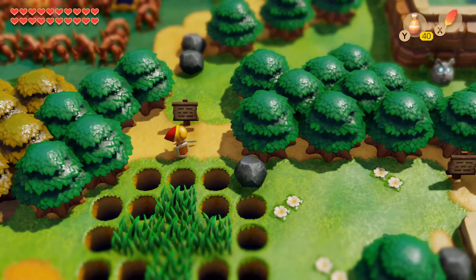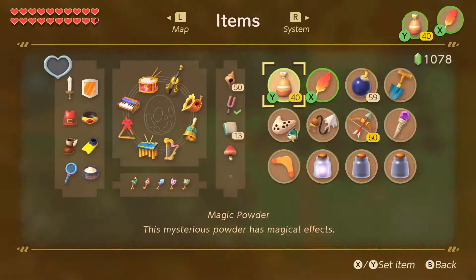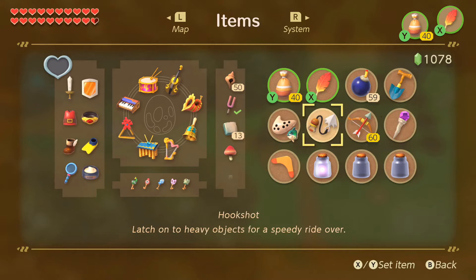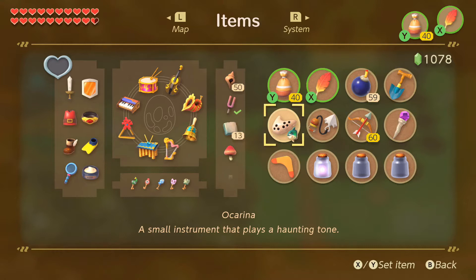Throughout the game you get various items, and this game adds bottles to your inventory which allow you to carry fairies. In addition to the medicine you can find, there are plenty of opportunities to extend your life bar beyond the already large amount of hearts available, since heart pieces have been added to this game. Overall this game is very easy once you get past the opening area.